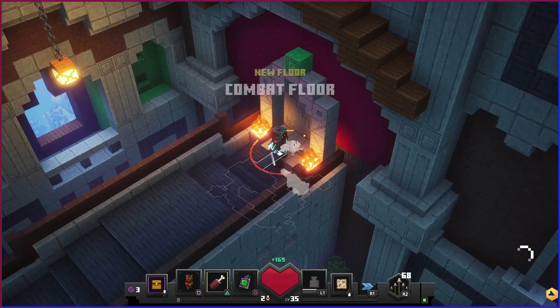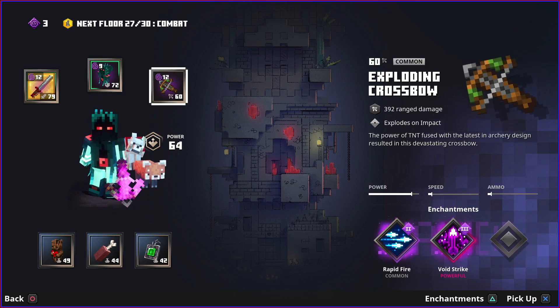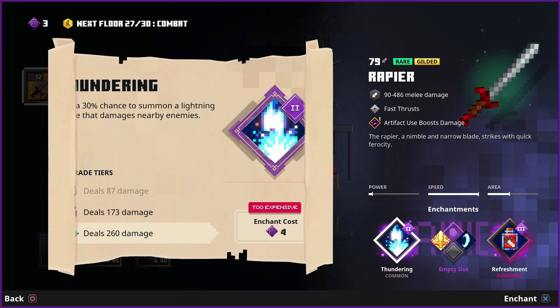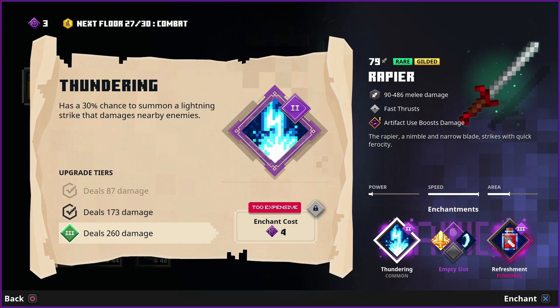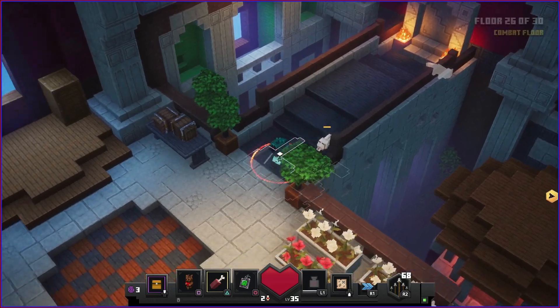I'll take the enchantment point. We have three points - let's use them for thundering. Oh, I need one more - if we survive the floor.